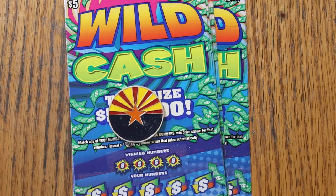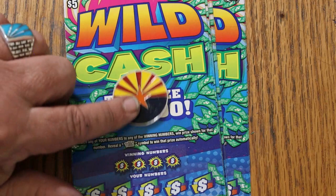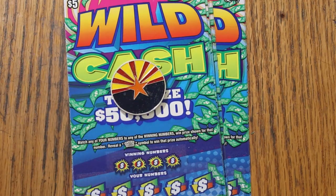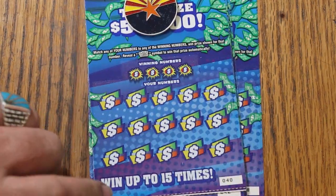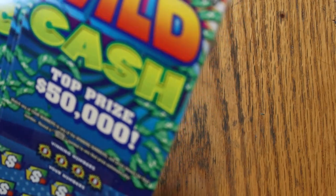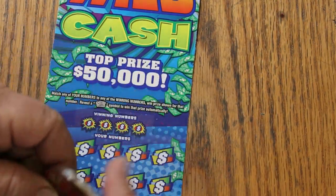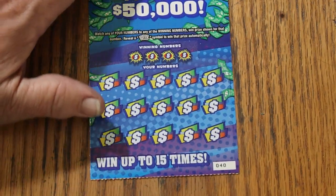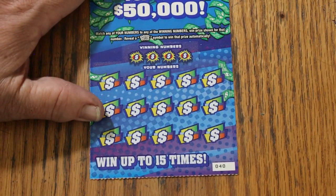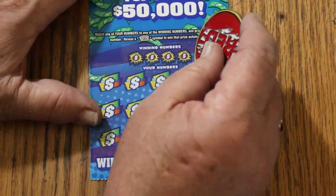Welcome to part five of the six-part full book using the Wild Card $5 Arizona Scratcher ticket. So match your number to the winning number, find the wild symbol, win the prize. Or get a win-all, win all 15 prizes. We have tickets 40 through 49 in front of me, and we're going to get going right now with ticket 40 using Random Red's big double R coin, since he inspired this session with his full book last Friday, which he did very well on.